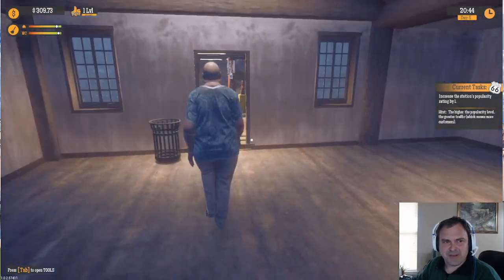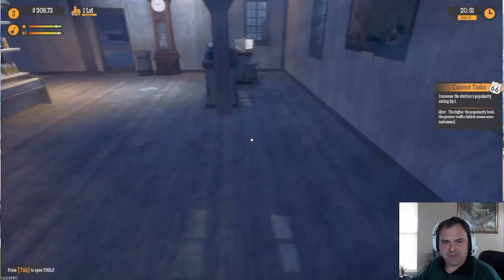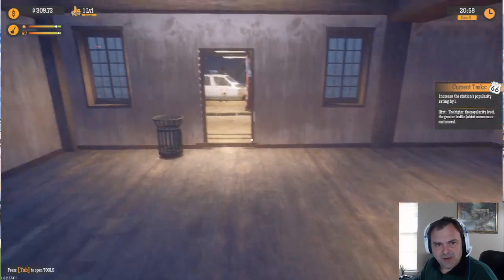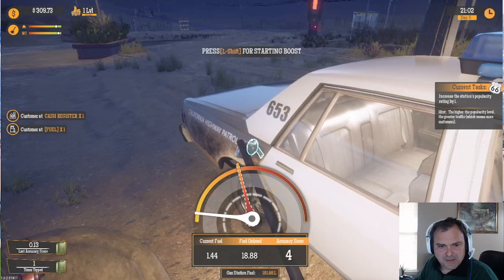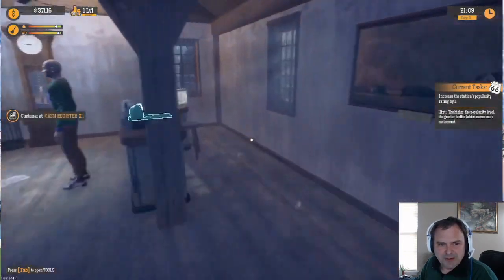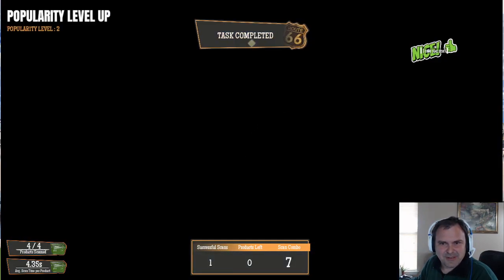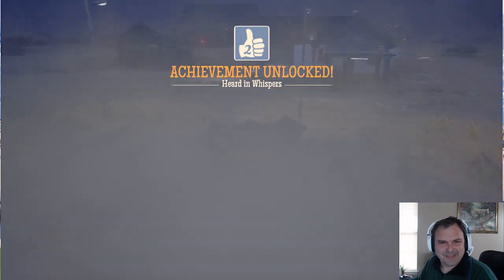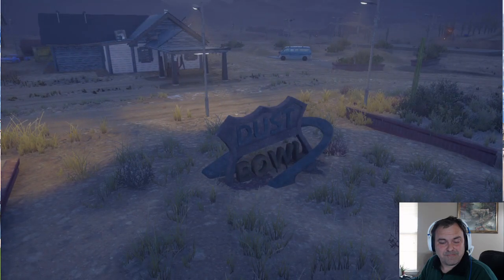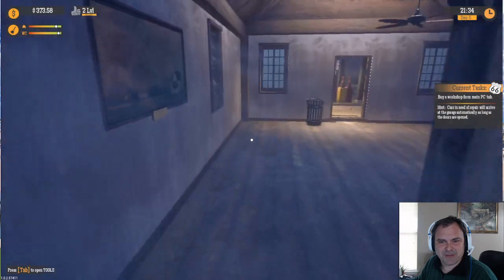We do need a sweep. Oh wait, never mind — we got another guy coming in; we'll sweep after this guy. Let's get this cop car fueled up — and we're closing in. Look at that, already quick as a flash. Oh there we go — Level 2! Don't do too much applauding. Buy a workshop from the main PC tab — cars that need repair, revive the garage, automatically opens zones and doors. Okay, so let's buy a workshop.